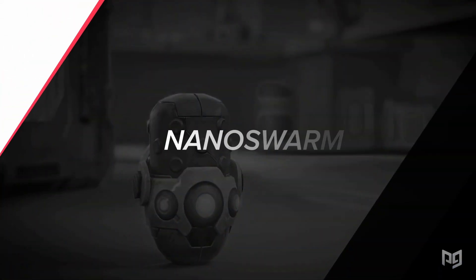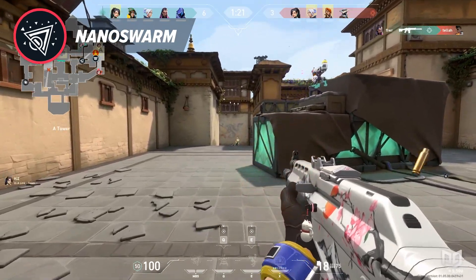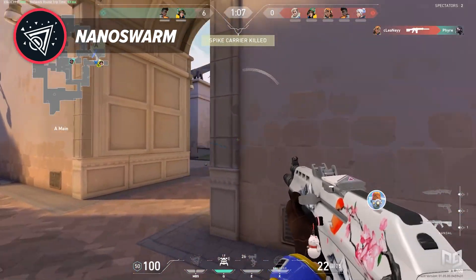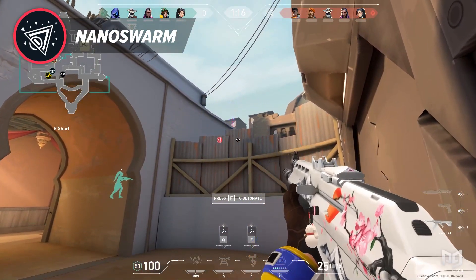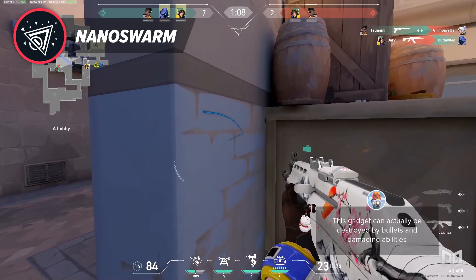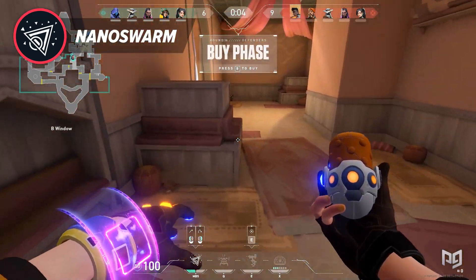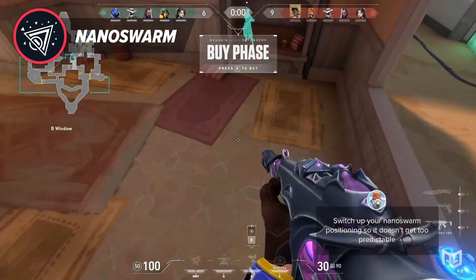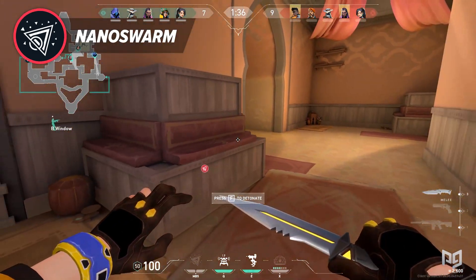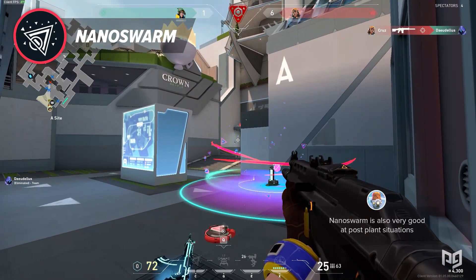Killjoy's first ability is Nanoswarm. This is a very powerful activated molly, quite similar to Cypher's Cyber Cage — you drop it on the ground, it goes stealth, and you activate it when needed. You can choose to overhand or underhand throw it. Killjoy has two of these to deploy. Unlike Cyber Cage, though, this gadget can be destroyed by bullets and damaging abilities. It has a very large radius and kills in under three seconds, doing damage comparable to Brimstone's molly.